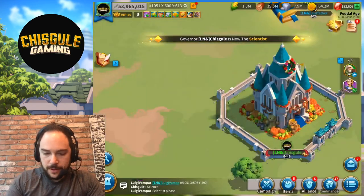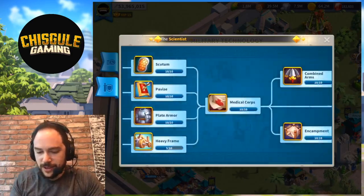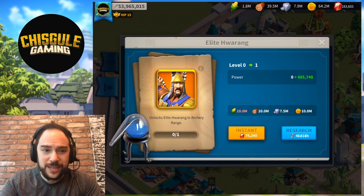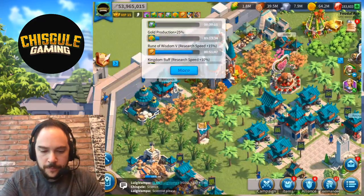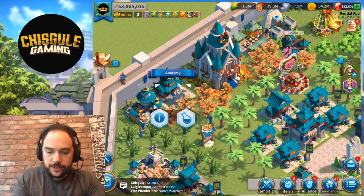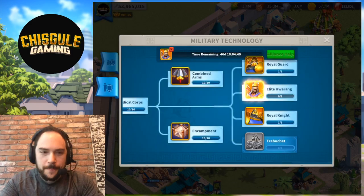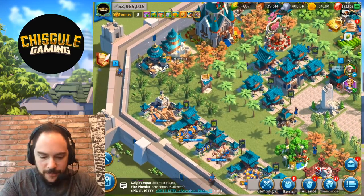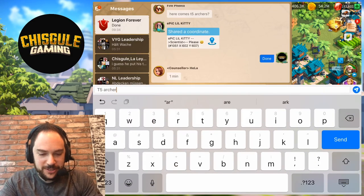Now we're the scientist. We'll go in and do one of the last researches we need to do. We still have all the catapult stuff, but this is well on our way to the promised land. This is 46 days before help, which is a pretty big deal. We could also be the counselor, which would get us another 1% off. Let's confirm the research buff is in, the kingdom buff is in, and the scientist is here. Let's roll over, pick this up, use some food items. Now help is going to start pouring in. Done — T5 archers in flight.